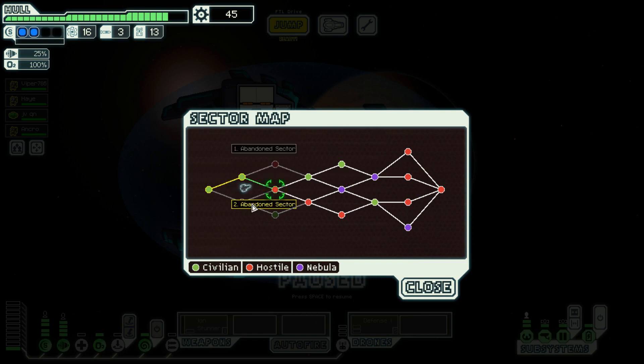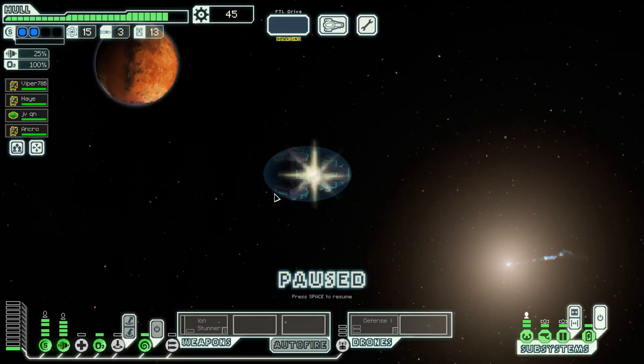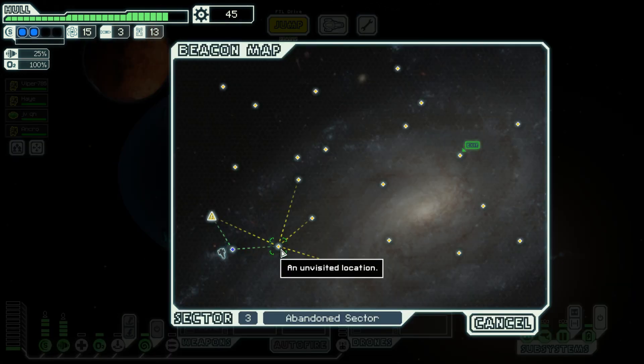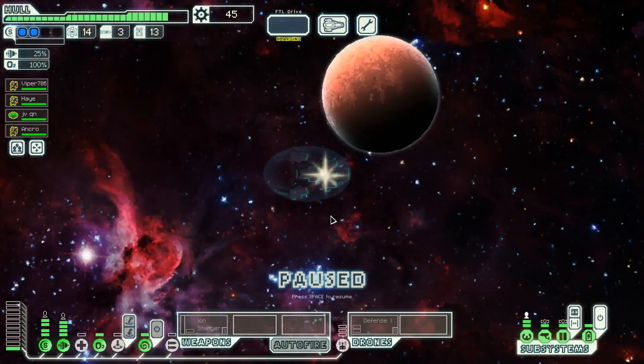Two abandoned sectors — this is the third. By the way, three abandoned sectors: it is literally impossible to get through this galaxy without going to an abandoned sector. Let's just avoid ships I guess.